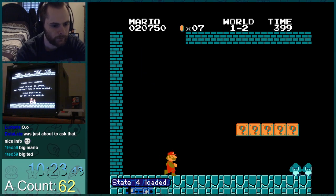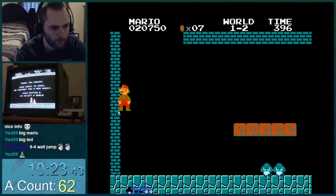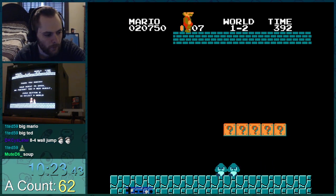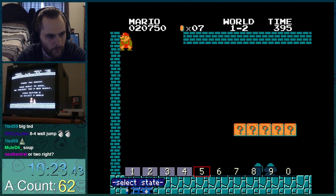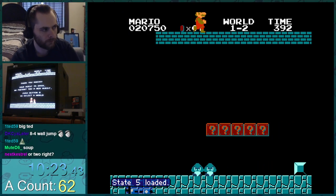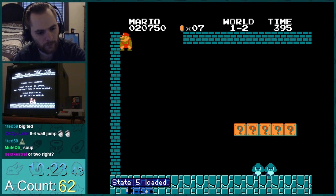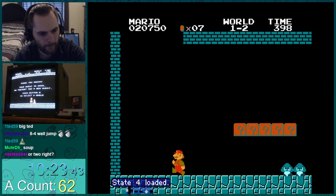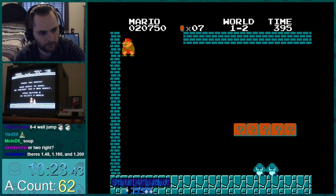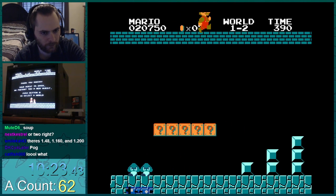One special thing about the start of 1-2 is that to be able to clear the gap to the right after the second wall jump, you need to accelerate very quickly. Many people know about backwards acceleration — if you're facing the opposite direction of which you're moving, you accelerate faster. But there are actually more ways to manipulate Mario's acceleration. We need the fastest possible one here, which is why at the start we run to the right when Mario spawns and then run to the left and do the wall jumps. We actually have to build up enough speed to meet all the conditions needed for the fastest possible acceleration, because without it we can't clear that gap at the top.